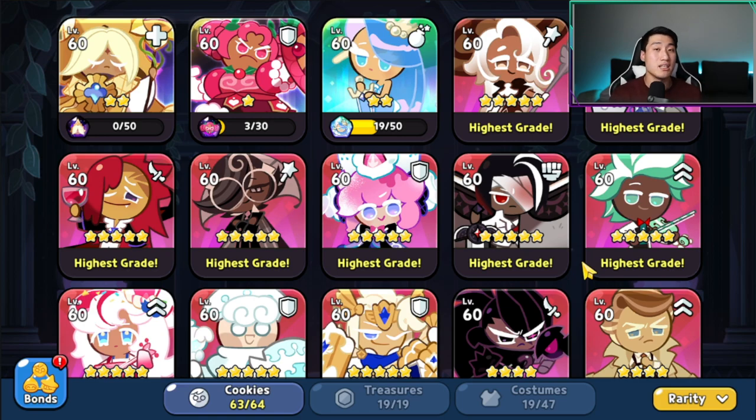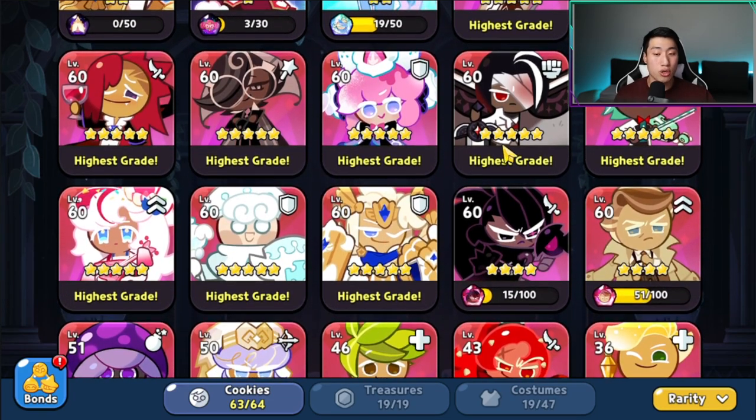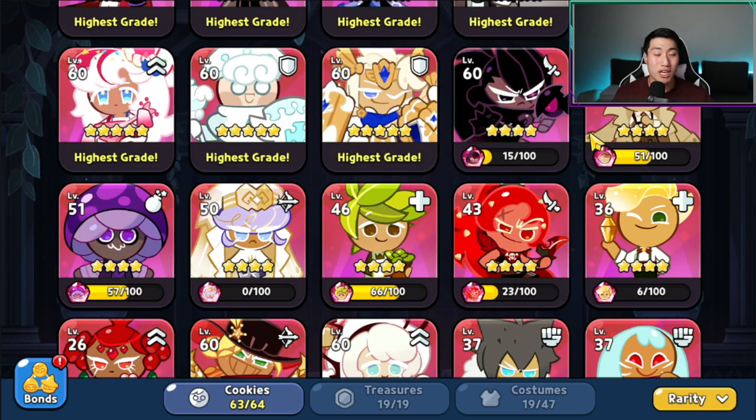Since they've been playing since the beginning, Milk Cookie, Dark Chocolate, Espresso, Latte, and Licorice are all leveled up. The meta used to be Espresso, Latte, Milk, Licorice, Dark Choco, and Vampire — that's why all these cookies are maxed out. The resource management here is a little different compared to other accounts, and I want to show you that it all depends on what you want to use and how the meta is shifting.